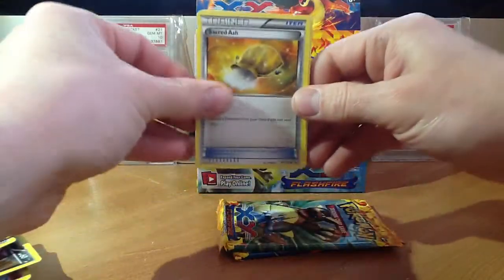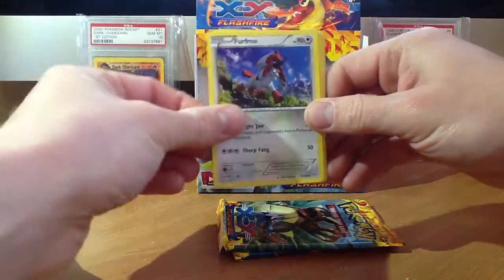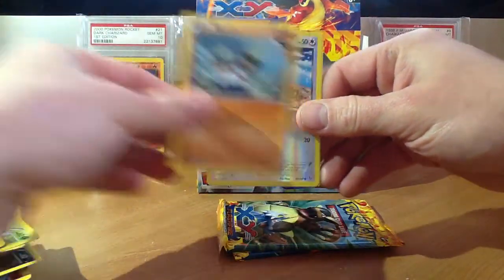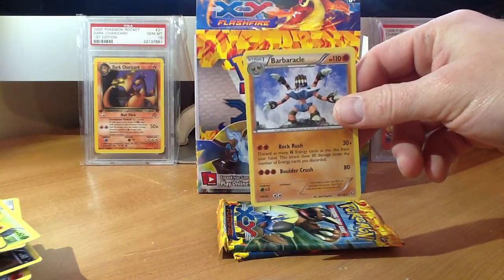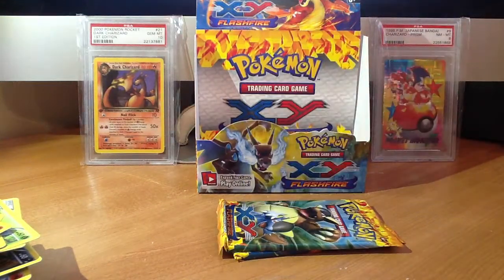And we have Sacred Ash, Maractus, Burfro, Helioptile, Binary, Spheal, Spritzy, Binacle, Reverse Centrate, and a Barbacole — or something like that, not sure.